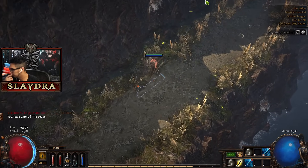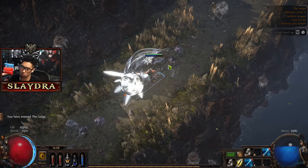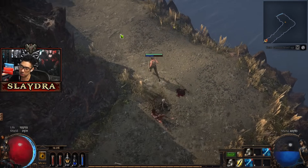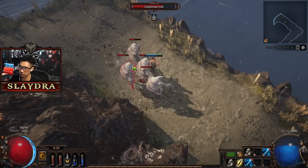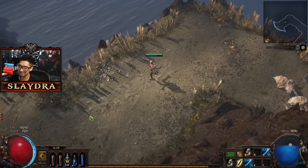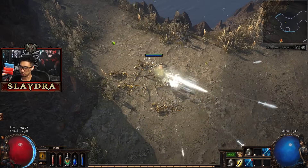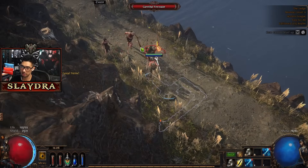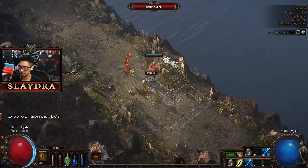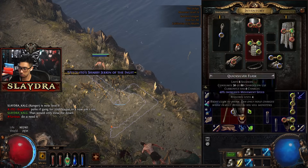Let's keep on going. We got a yellow chest piece - this could be an actual nice upgrade. Our main damage is over here on our weapon. Let me see - this chest piece is giving us extra life and we have regen. Life regen is really good in the very beginning of the game.